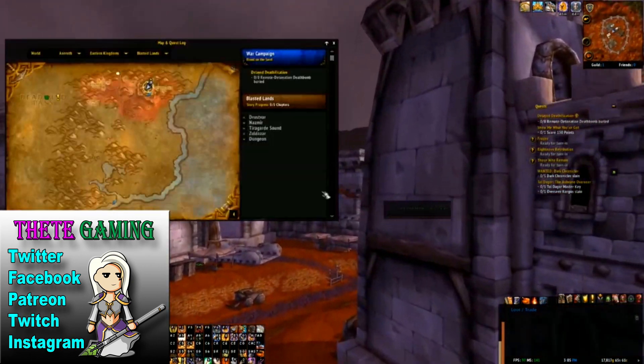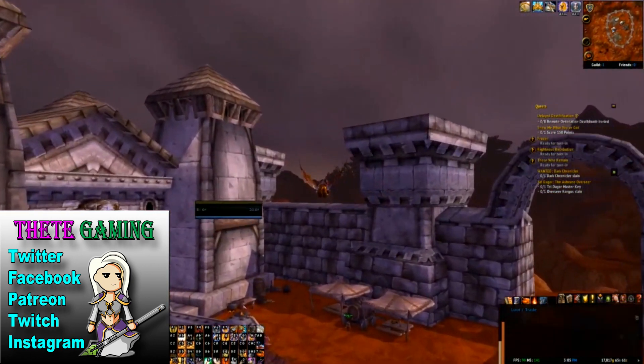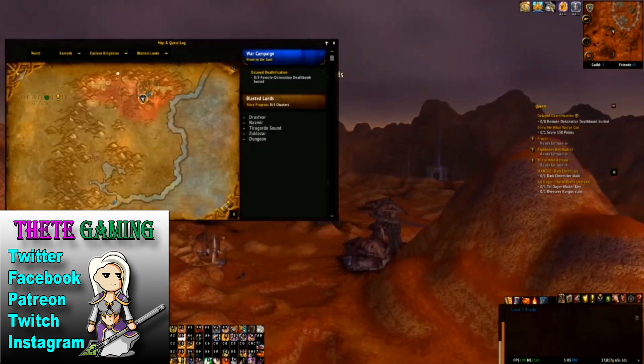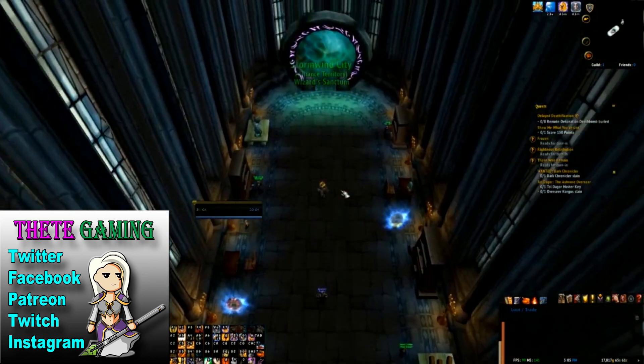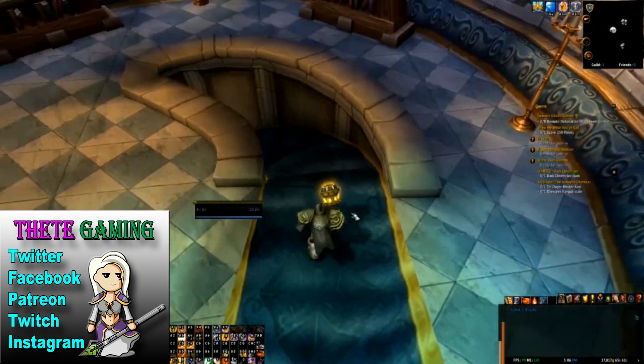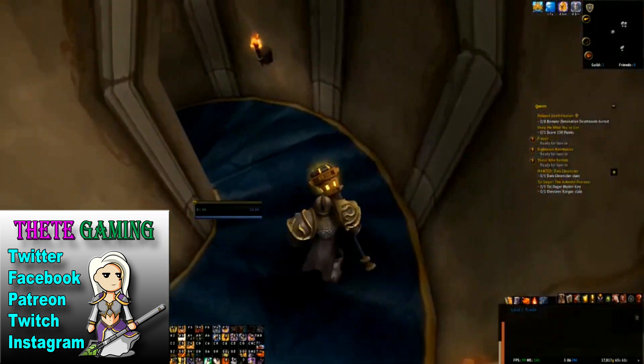In terms of speediness, as we're in the Blasted Lands, the quickest way to get back here, assuming you're not a Mage, would be to go through the portal where we can find a portal to Stormwind. Once we're in Stormwind, the final location at the moment in the Eastern Kingdoms is the Hinterlands, so we're going to head up there.